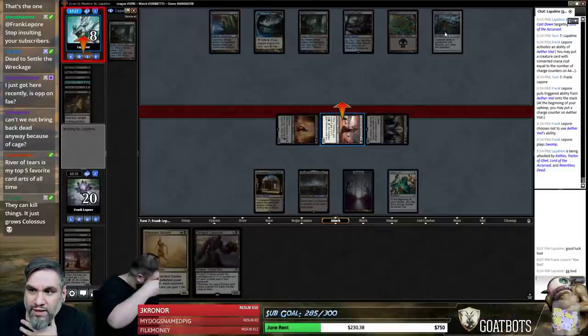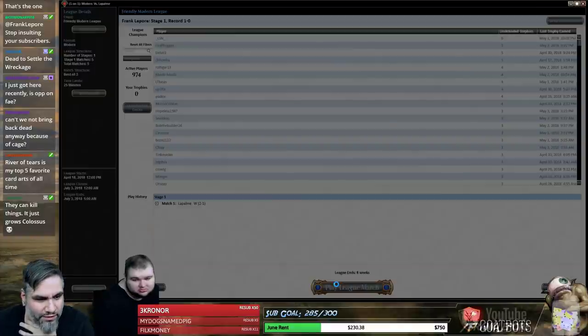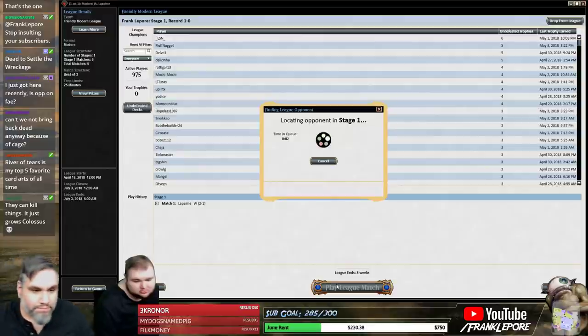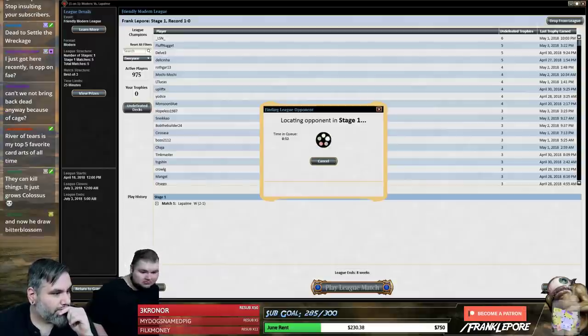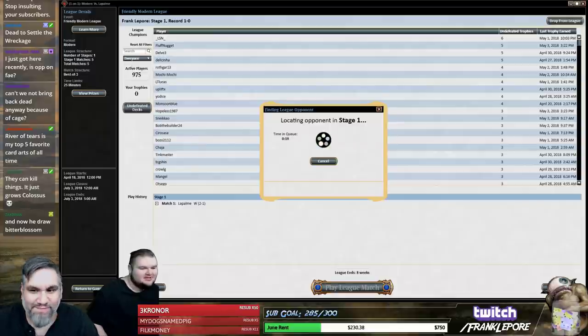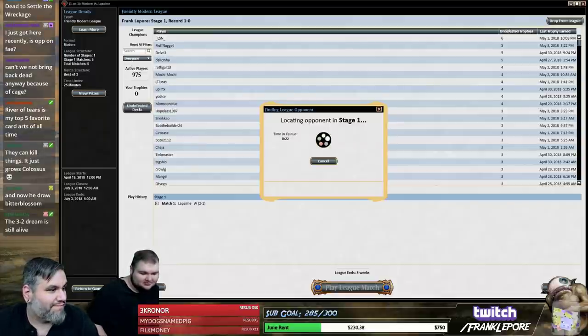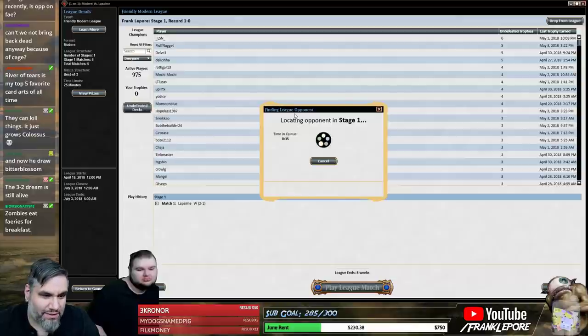Good games. This Grafdigger's Cage is pretty much a blank, unfortunately. All right, one down. I'm pretty sure you can't cast creatures from your graveyard — though they can still come back to play due to abilities. Creature cards can enter the battlefield from graveyards. Okay, I guess that's also true. The 3-2 dream is still alive.